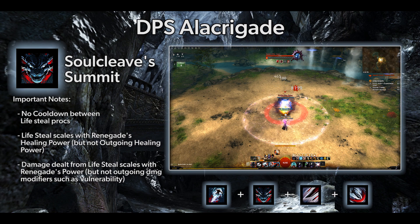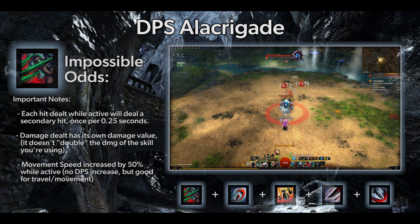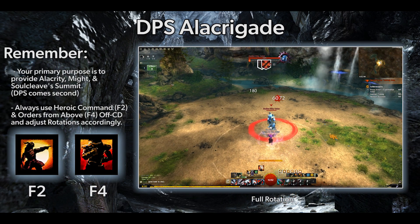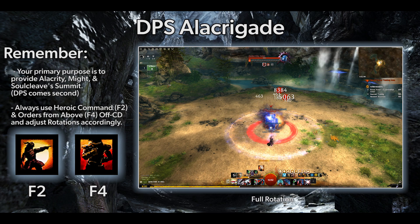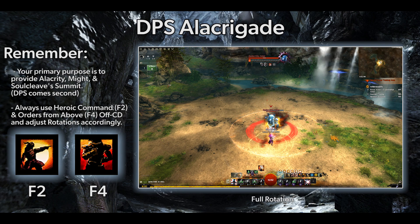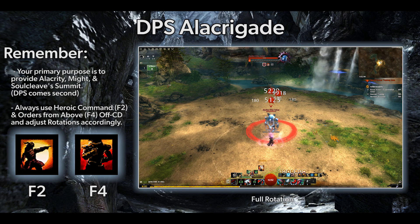Keep your energy as high as possible, especially during fresh break phases, which give the Exposed buff lasting 5 seconds after a break bar is broken with a 50% damage increase. In Assassin's stance, while using Impossible Odds, use Shackling Wave, Sword 4, and Citadel Bombardment (F3) for your burst, after which just camp Sword Autos and Sword 2 with Impossible Odds up. Between both legends, your priority is Alacrity and Might. If you're running low on energy, cut out high-energy cost abilities and keep up Sword Autos.